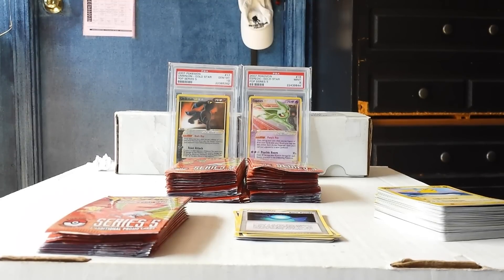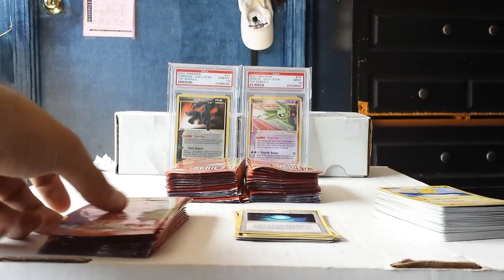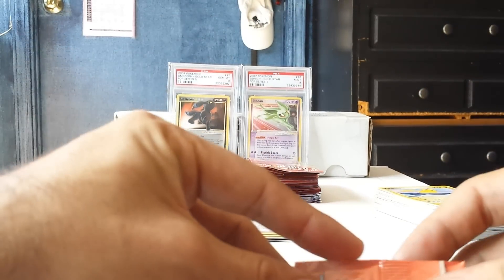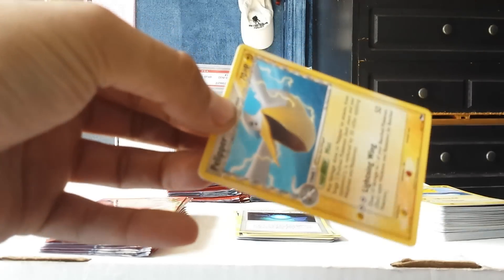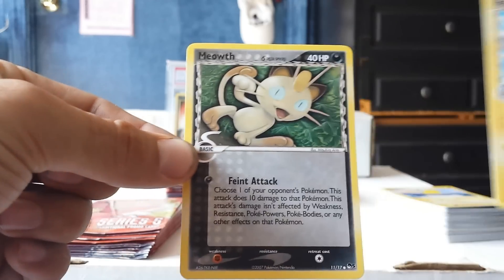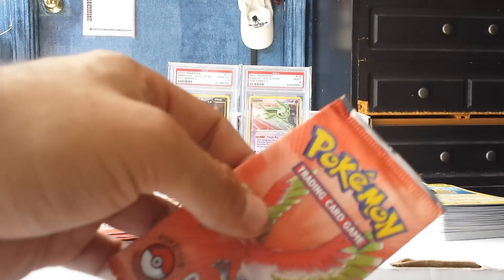I'm going to continue opening these packs and hopefully get some gold stars. Last time I opened Pop 5 packs I pulled an Umbreon Gold Star which got a Gem Mint 10 — that one's in the background. Hoping to pull some more. I can get that Espeon, Pelipper... it's a 1-in-40 chance and I bought 100 packs.